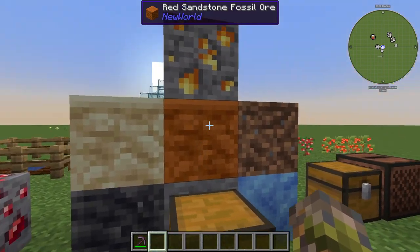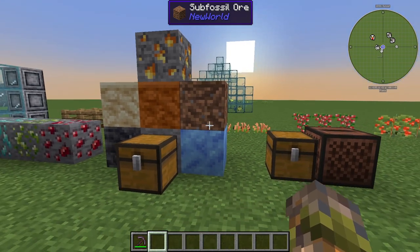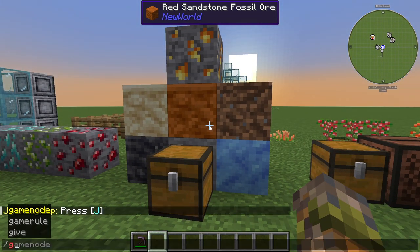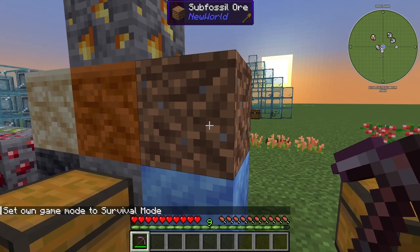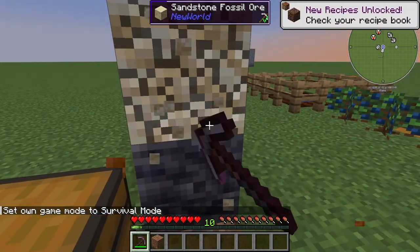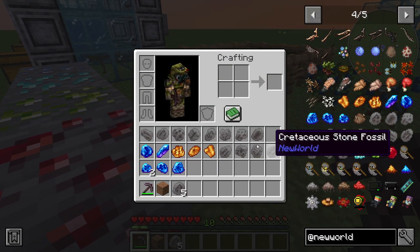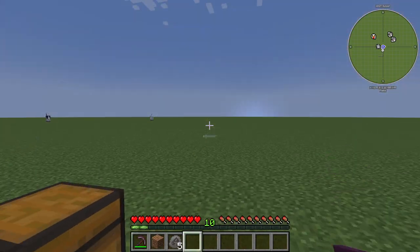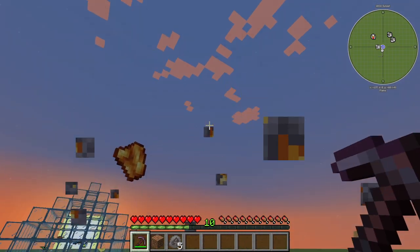There are also amber ores and a variety of fossil ores. All these fossil ores, as the name suggests, once you mine them you will get some fossils out of them. However, this particular part is a bit more interesting — if I mine them, I will be collecting these fossils. Like this, a fish fossil is collected from these things, and this one is an amber shard.